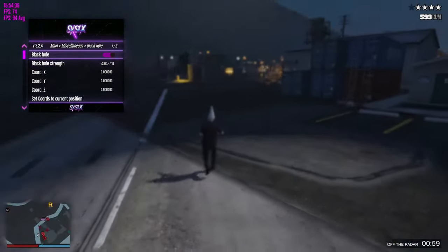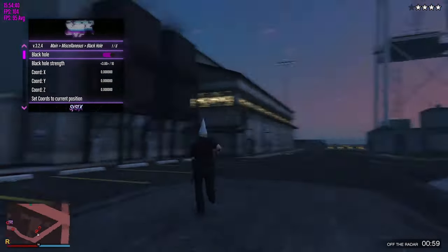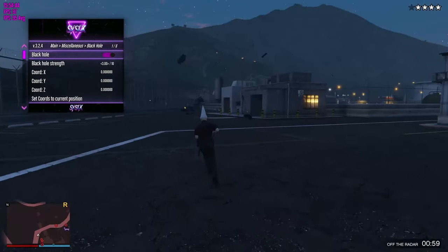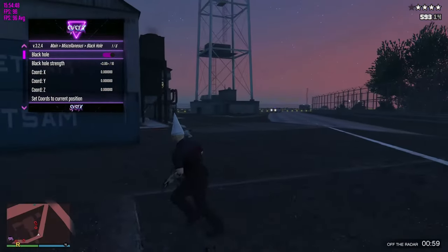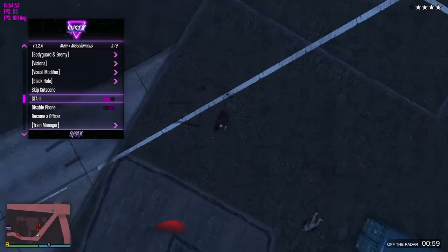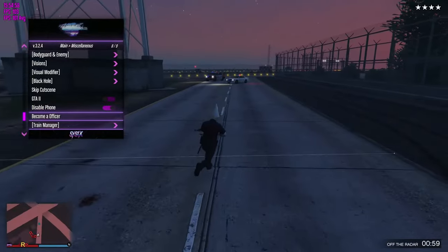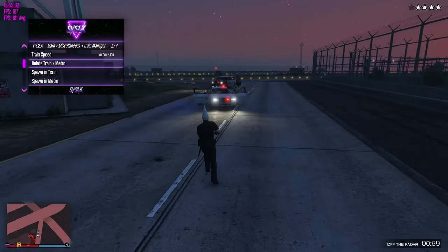Then you've got the black hole. We need to find some tanks or something to see what it does. Pretty cool. Then you can skip the cutscene. You've got your GTA 2 camera. You can disable the phone — finally, no one can call me now. Then you can become an officer. Then you've got train manager and stuff like that.